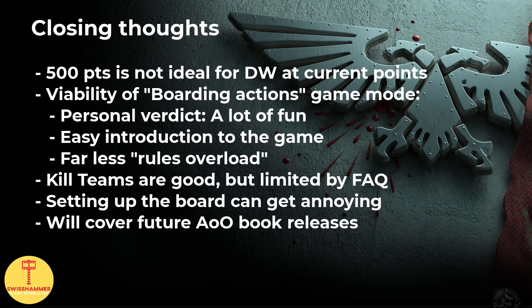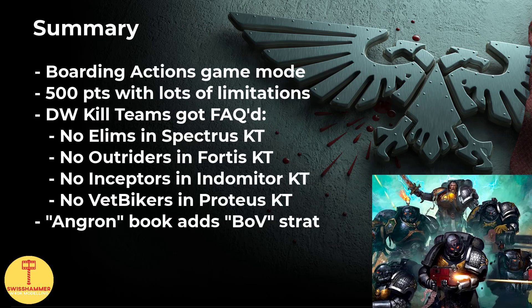As I am making this video, the next two books, Vastor and Farsight, have already been previewed. To wrap things up: over the course of the video, we have looked at the Arcs of Omen boarding actions, a narrative game mode locked at 500 points with quite some rules and datasheet limitations. I think especially for beginners it is easy to get into, as there won't be any stratagem overload. For a Spectrus kill team, we can take Infiltrators, Incursors and Reavers. For the Fortis kill team, we can take Intercessors and Hellblasters. For the Indomitus kill team, we can take Heavy Intercessors, Aggressors and Eradicators. Then lastly, for the Proteus kill team, we can take Deathwatch Veterans, Deathwatch Terminators and Vanguard Veterans. I would recommend taking one Proteus kill team at the very least.